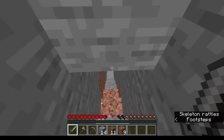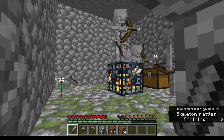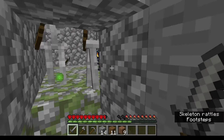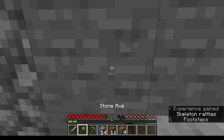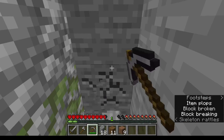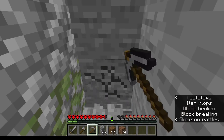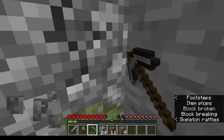Let me go back into that hole where I found the mossy cobblestone. I got some XP! There's a chest over there — I would love to know what's inside, which is why I'm going there. I'll keep going until the mossy cobblestone ends.